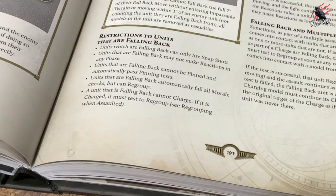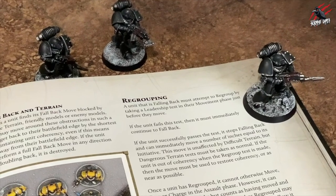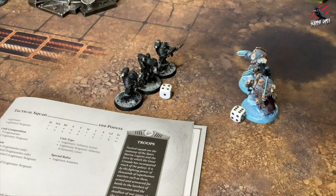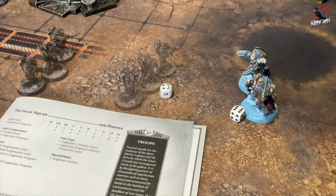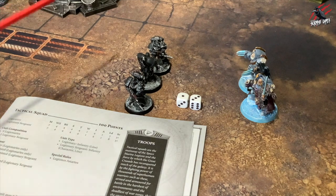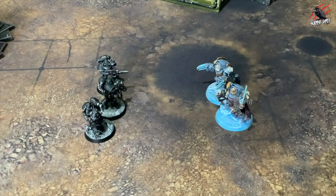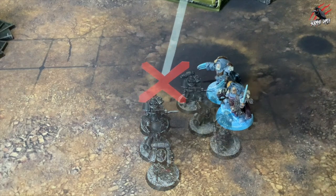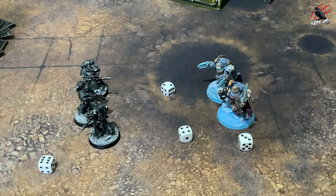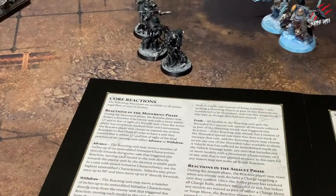A unit that is falling back must attempt to regroup by taking a leadership test in their movement phase just before they move. If the unit fails, it must immediately continue to fall back. If it passes, it stops falling back and can immediately move a number of inches equal to its initiative. Once a unit has regrouped, it cannot otherwise move, run or charge in the assault phase. However, it can make shooting attacks, but counts as having moved and can only fire snapshots. A unit that has regrouped may make reactions as normal, including those that allow it to move.